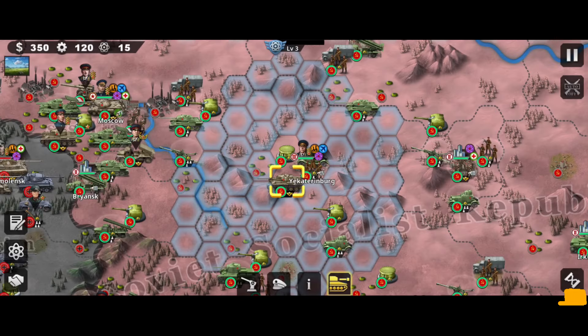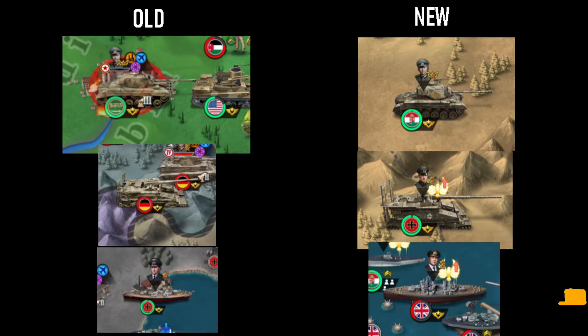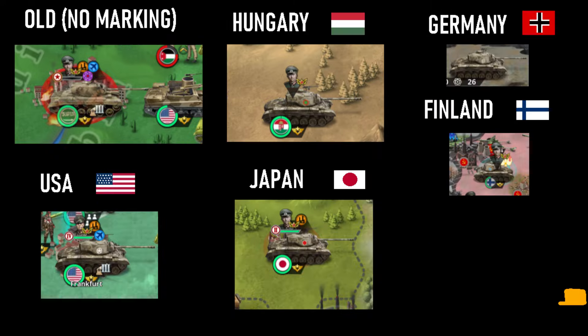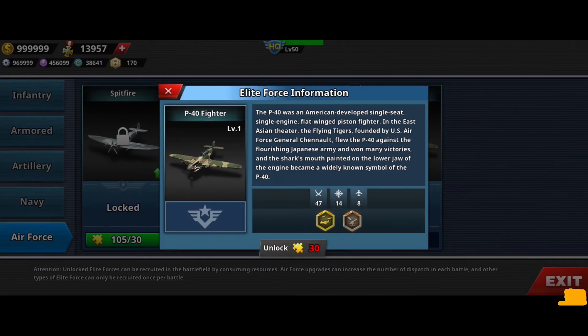Speaking of elite forces, there have been changes to some of their sprites, namely the Pershing, Gustav, and the HMS Prince of Wales. They also gave elite forces markings to denote the country they belong to. Additionally, there is a new elite force for air: the Curtiss P-40 Warhawk Fighter Bomber.